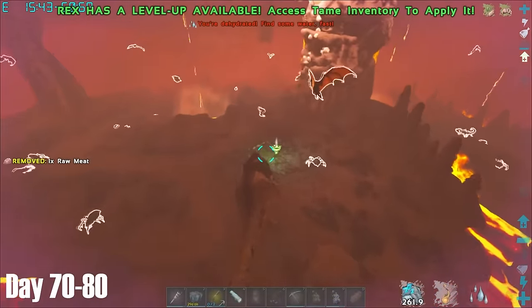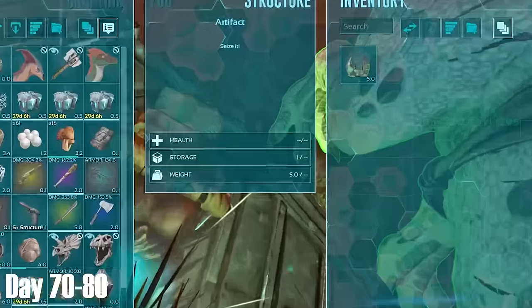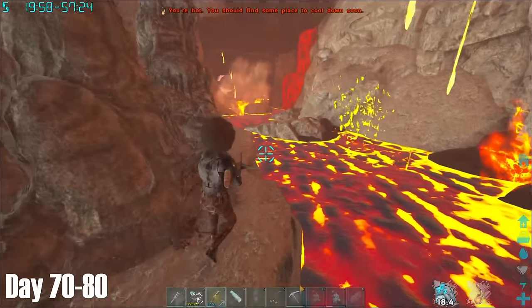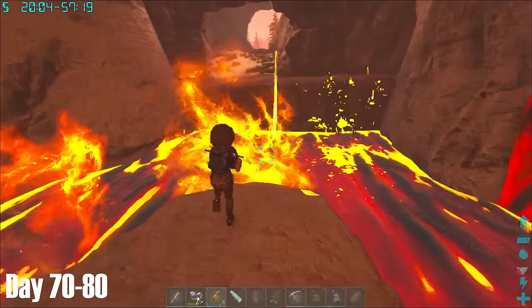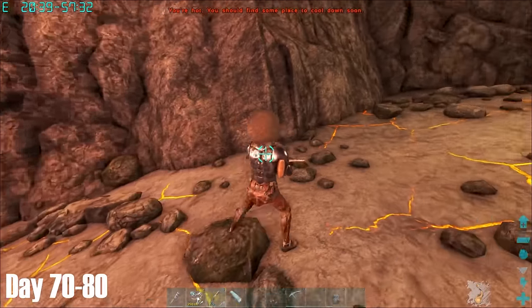On this side of the cave you can find the Artifact of the Pack, which is needed to do the Megapithecus boss fight. I'd managed to survive getting into this cave, but I now had to survive getting out. I'm not sure if you can use grapples in this first section, as with a few of the Fjordor caves that is the case. Thankfully, despite this last jump being particularly nerve-wracking, I managed to get out scot-free, and I could happily say I was never coming back to this cave.